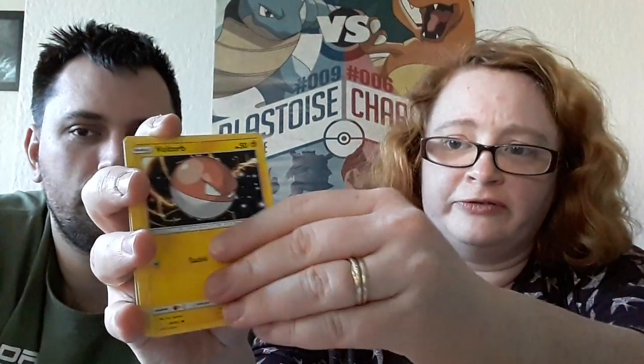You owe me — I win! There's the code card, four to the front. Energy, Water Tool, Persian, Nidoran Female, Pancham, a very angry Voltorb, Clefairy — someone lost their keys — Mankey, Pokémon Communication reverse holo, and a Bisharp — which is a non-holo.